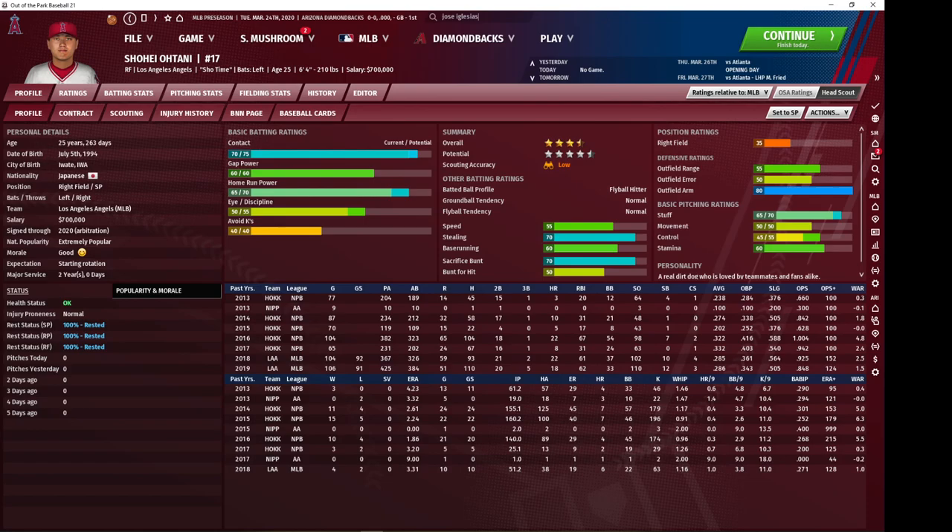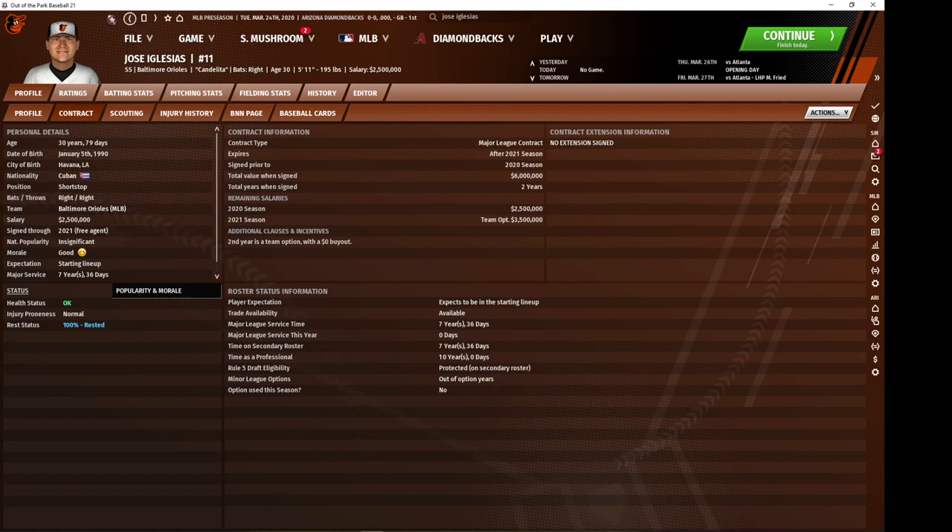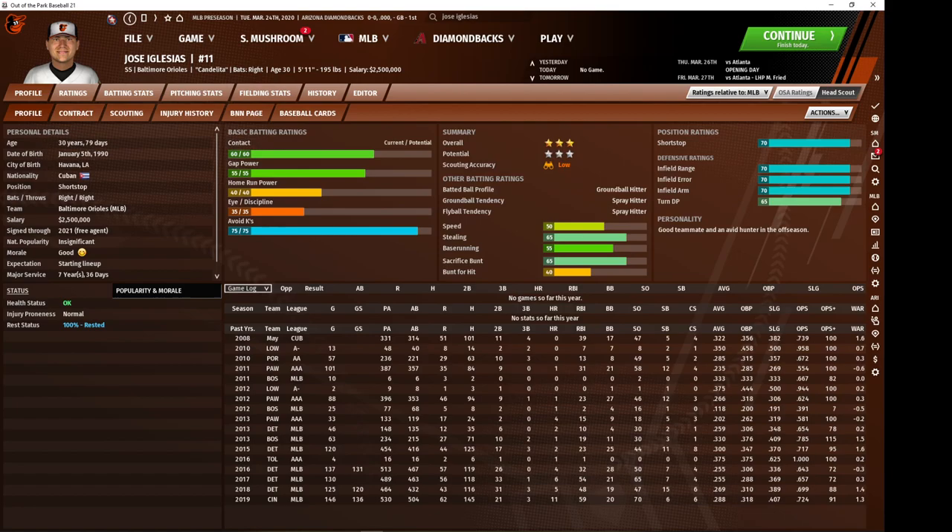Now we're going on to Jose Iglesias of the Orioles. He is a very high defensive ability shortstop. He's got an okay offensive profile — he's going to strike out very little, he's not going to hit the ball too hard or draw walks, but he's not going to harm you too much either. He's pretty cheap too — only a couple million, with a team option in the second year. It's the glove that you're paying for with Iglesias. He's not expensive to pick up and not expensive to pay, so he's probably one of your go-to options as a shortstop.